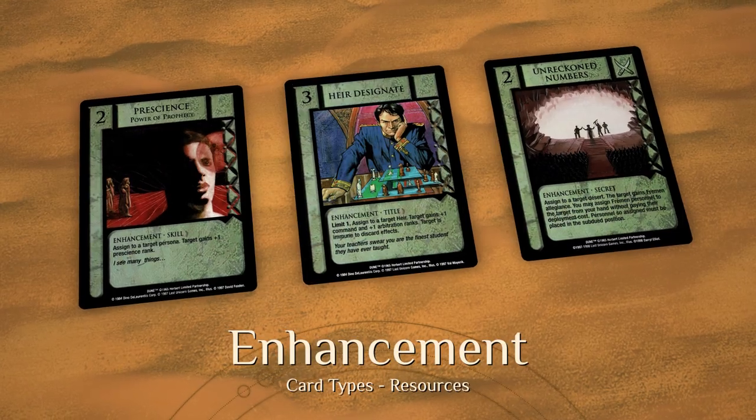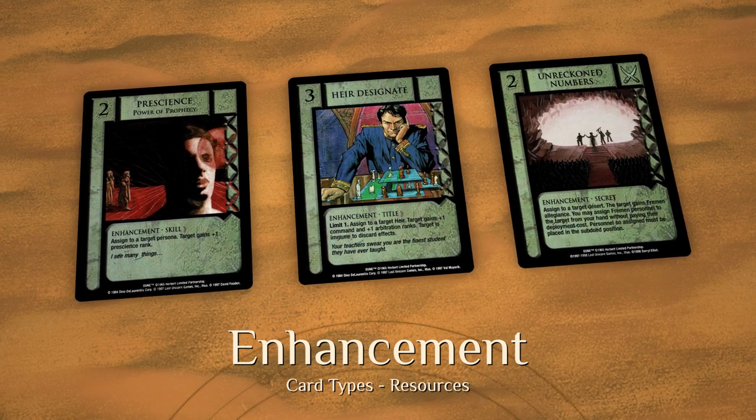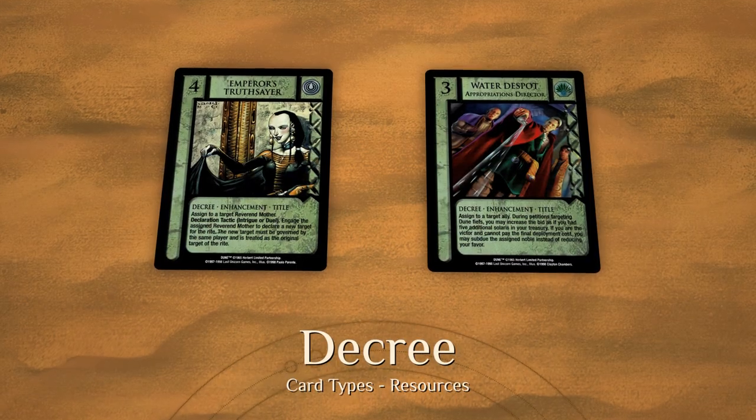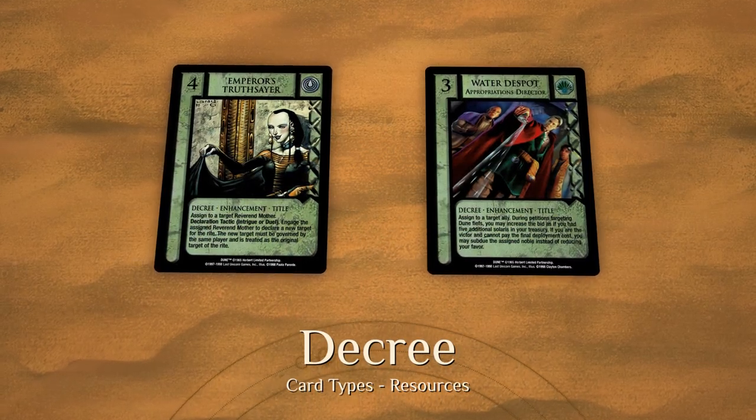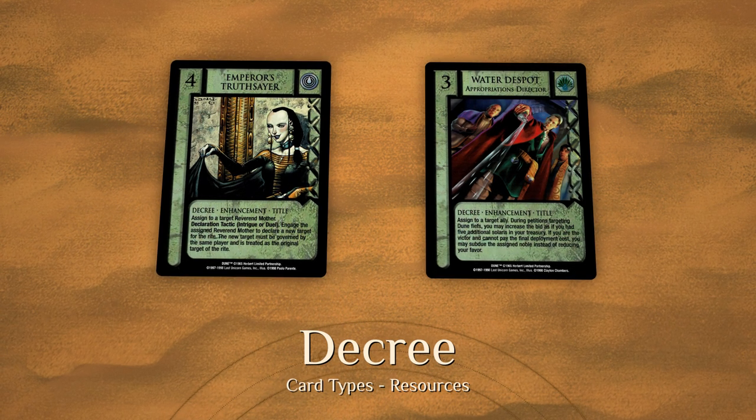Enhancements represent improvements or augmentations, including Skills and Titles for Personas, Bastions for Cities, and so forth. Decrees are enhancements granted by a great house. Because they are granted by great houses, they are Imperial cards and often bear an allegiance.